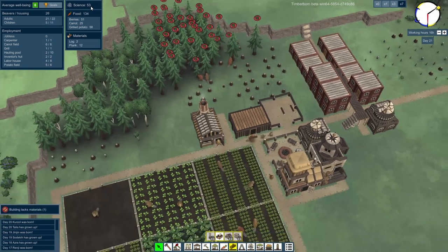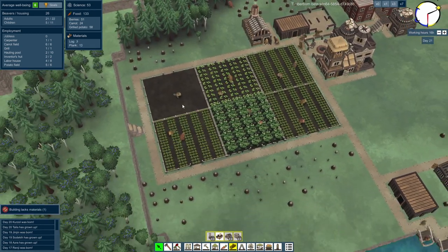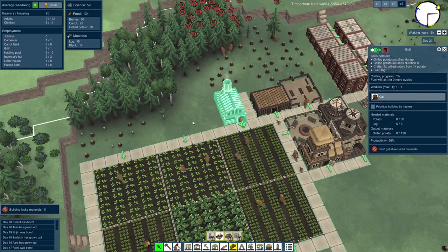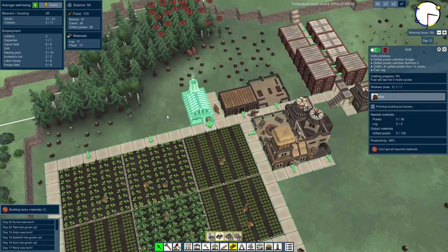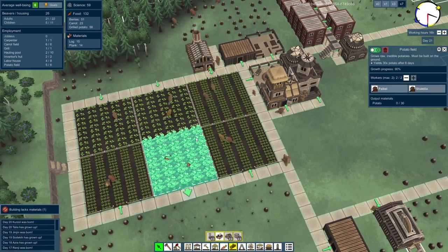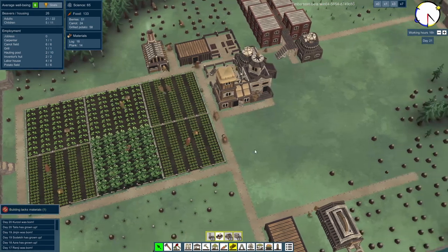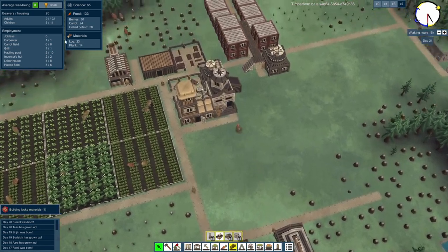Science is on 53 — that's looking very good. One person down here — a building lacks materials. It's lacking potatoes. Some more growing just here, 90% through — don't worry about that, that's fine. I'll clear that notification; it was a bit misleading. I thought it was more about building and stuff. And I think as well, more extra logs.